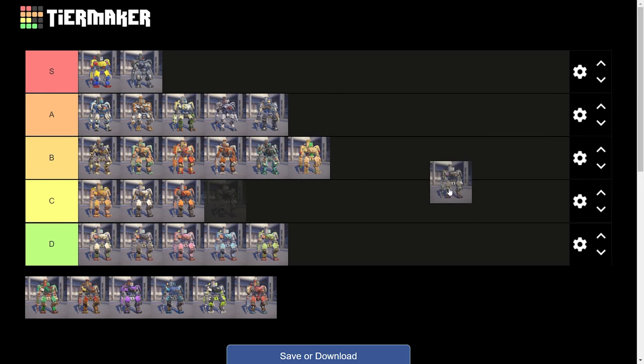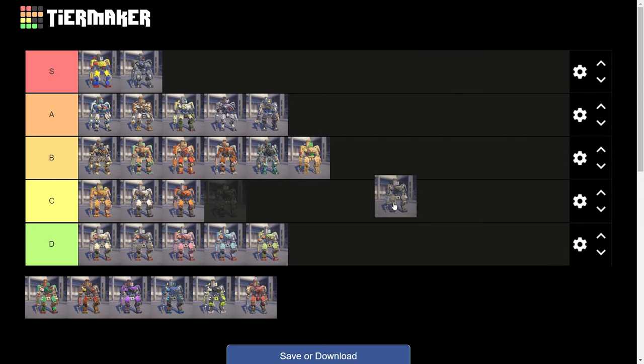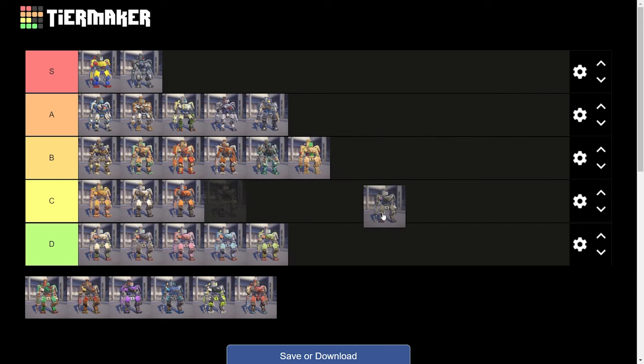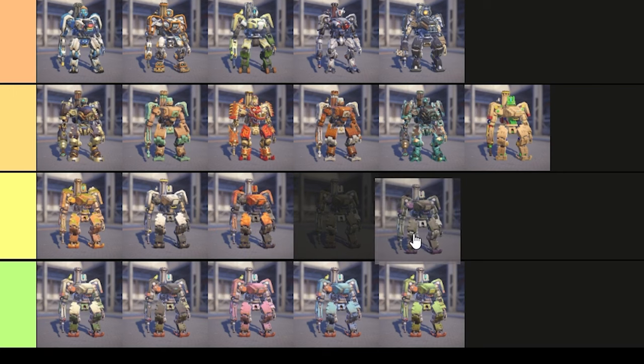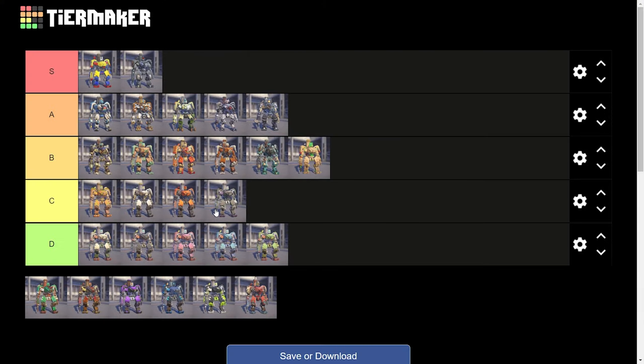Next, this is one of the more lackluster epic skins — Tombstone Bastion. It's a Halloween themed skin and he looks like a tombstone. Now that we have Coffin, I don't really see why you would use this one. The color scheme is gray and purple, which is kind of clean but also kind of dull. So I think I'm going to put this one at the back of C tier, maybe above Omnic Crisis.